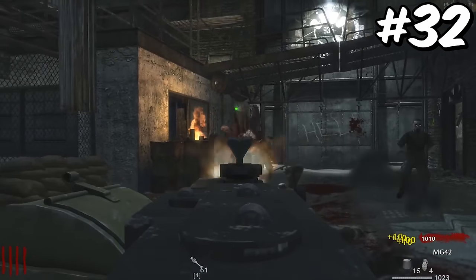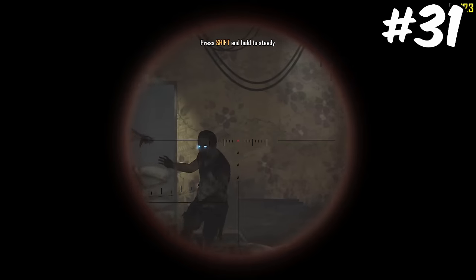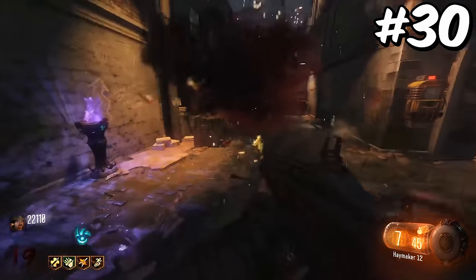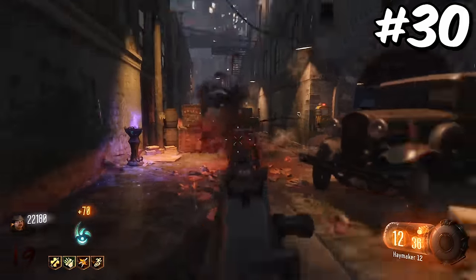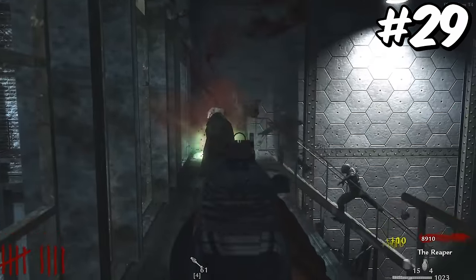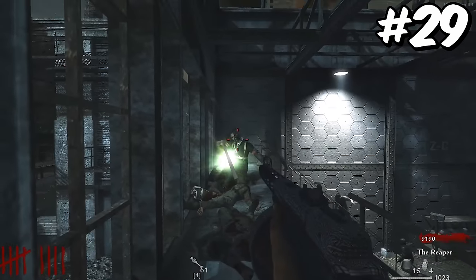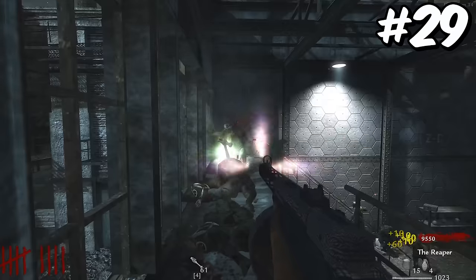The MG-42 is the only LMG on this list that I would actually go out of my way to use. The SVU is overall the best sniper throughout COD Zombies history, and for good reason. The Haymaker makes it to the top of my shotguns list because it is a full-auto shotgun that still has the power of the other shotguns before it. Everybody saw it coming — the PPSH makes it to the top of our SMGs. This thing has a rate of fire of 896 rounds per minute, a huge magazine, high damage output, and the highest headshot multiplier of any SMG in COD Zombies.